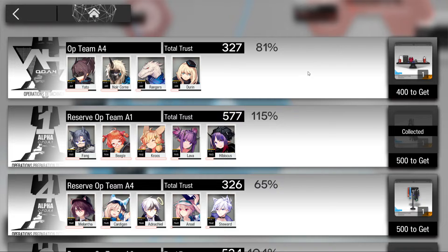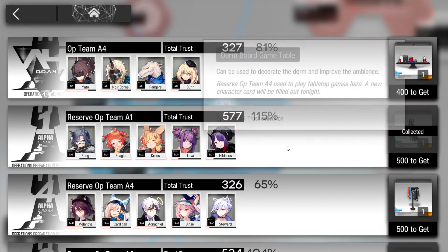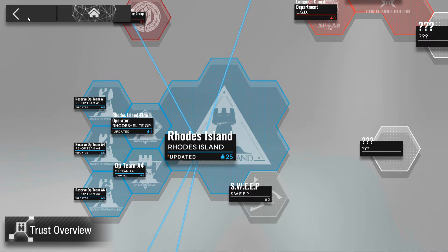The archive is where you earn trust as you complete levels with an operator, whether in operations or in the base. Once you reach a certain amount of trust, it unlocks special furniture. It's not really that useful gameplay-wise, but it's good for completionists.